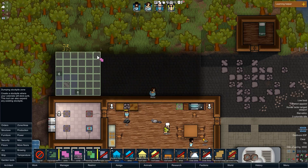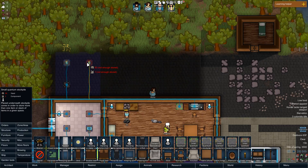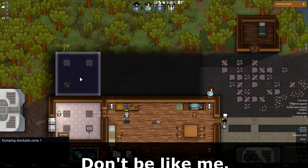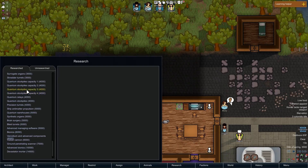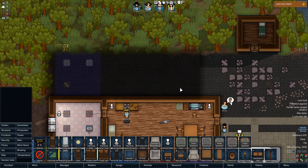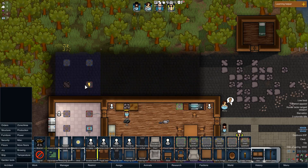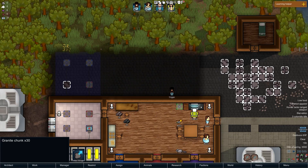If you add in more quantum relays, these will work on their own using the same settings from the stockpile underneath. But they won't work super efficiently on their own. Once you've discovered how to work with warehouses, you can put in a small or large quantum warehouse. This one will now work with all of these, and it also functions as a stockpile on its own, trying to balance out any of the materials inside.